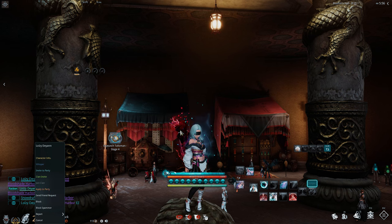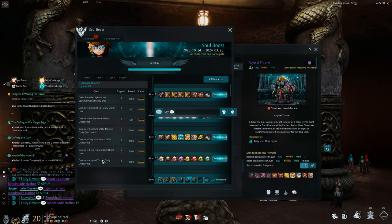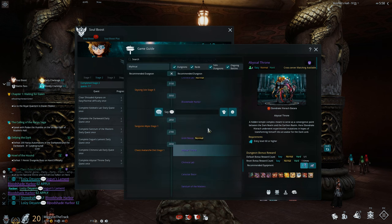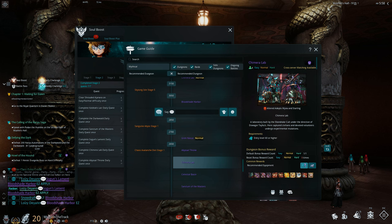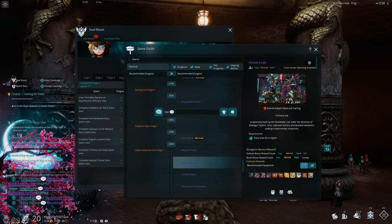They will decide if they want you in their party. As a new player, apply for easy mode recruits because you won't have the DPS or gear for normal or hard mode. Sometimes people will carry you for normal mode, but it is best to do easy mode as a new player.